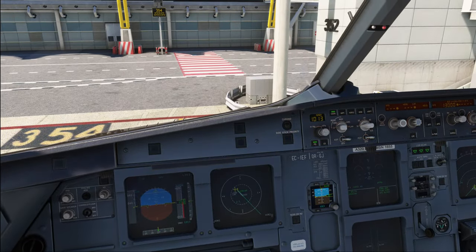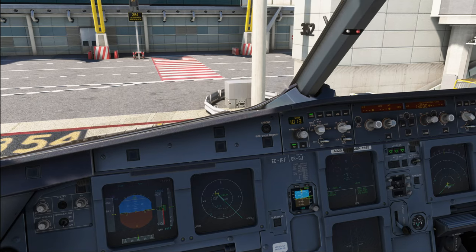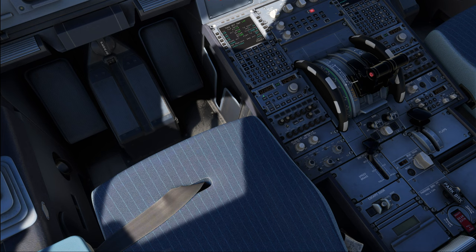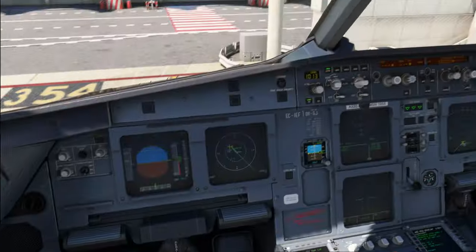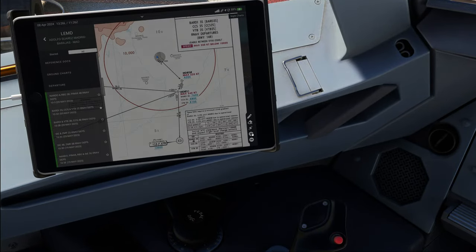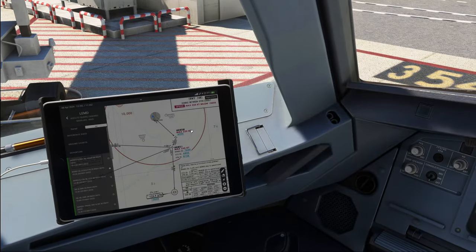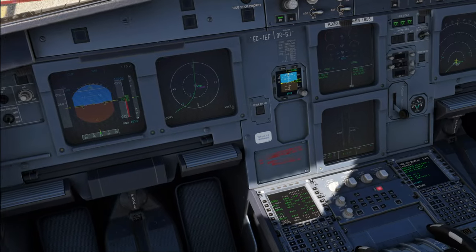Ladies and gentlemen, a very warm welcome aboard the Iberia flight 3870, taking you towards Malaga. My name is Emmanuel and I'm your captain today. With me on the flight, a lot of lovely first officers who are keen to fly us over. Flight time today about 55 minutes. Since we expect a smooth ride at 31,000 feet, we would like to say thank you very much for being on board. Sit back, relax, and enjoy the flight. If there is anything we can do to make it more enjoyable, please don't hesitate to ask any of our charming cabin crew — they can do the Spanish portion on their own because I have no idea about that.